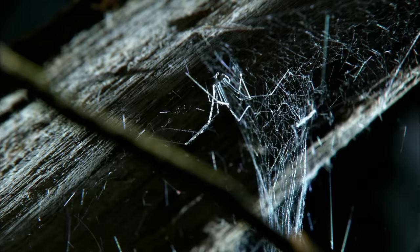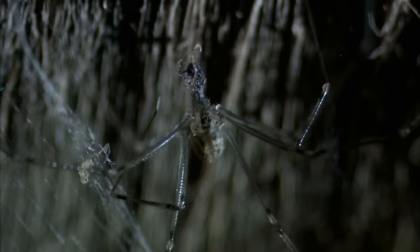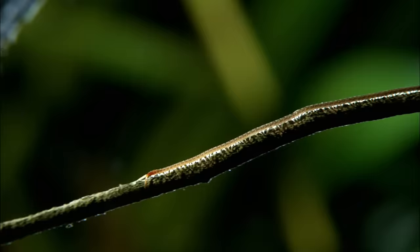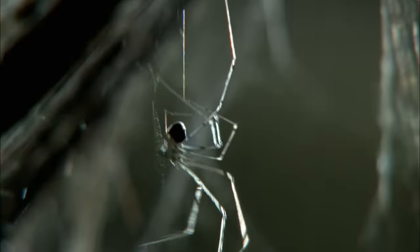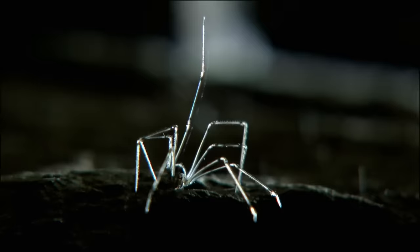But the female cellar spider is about to receive another visitor. The geophilid centipede is on its way. What happens when the silk stalker is struck by a runaway train? Anyone who thinks cellar spiders are harmless doesn't know their spiders. The centipede could be hogtied in an instant, and then the only way he could break free would be brute force. Next: the fragile and the fearless face off. Then, a David and Goliath battle to the death. And later, armed warriors go to war.